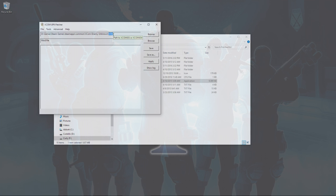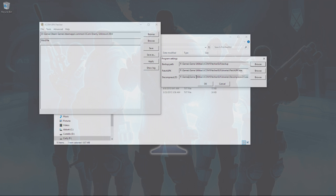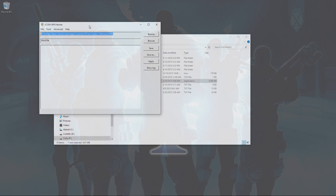Most mods, including Long War, are designed around the Enemy Within version. If you want to play Enemy Unknown it's like XCOM lite — the original release without all the enhancements — but I recommend jumping into Enemy Within since it has much more flavor and tells the same story with additional content that makes the XCOM experience complete. For this tutorial we'll focus on Enemy Within.